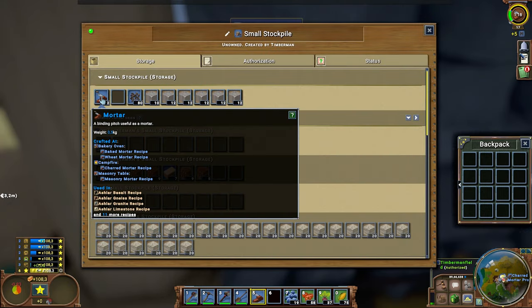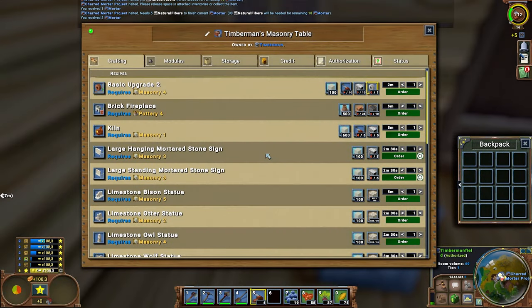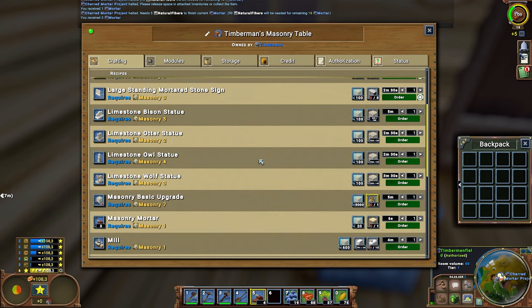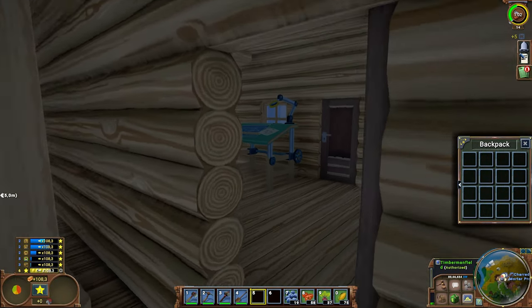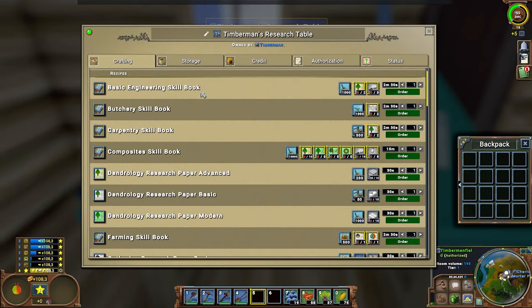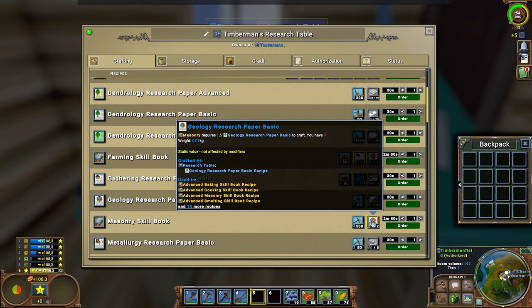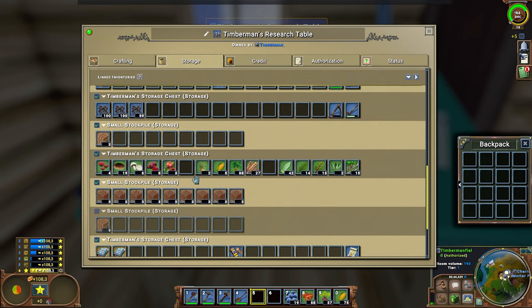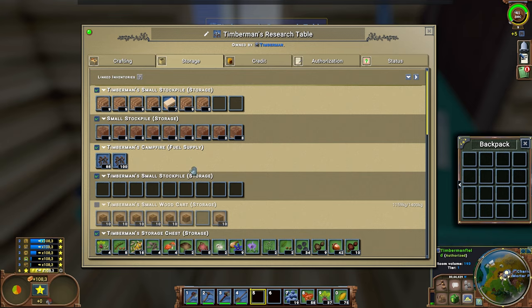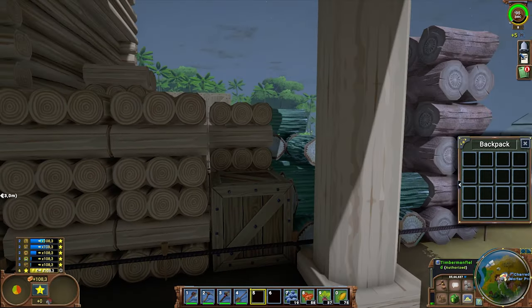We got some mortar and with it we can probably make some stone stuff. But first I need to unlock the masonry skill book. We need two research papers of geology and for that we'll need some stone. Things are not really connecting up together, which is a bit of a problem.